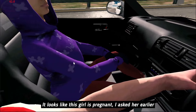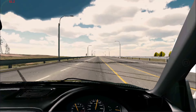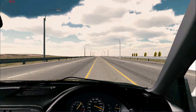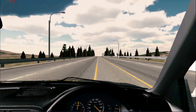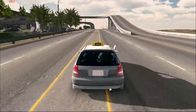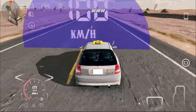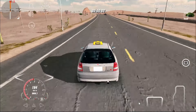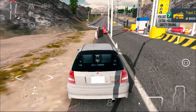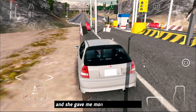It looks like this girl is pregnant. I asked her earlier and she answered that the person who got her pregnant was a man named Oljance. She was pregnant. Goodbye. I've delivered the girl safely, and she gave me money and gold coins.